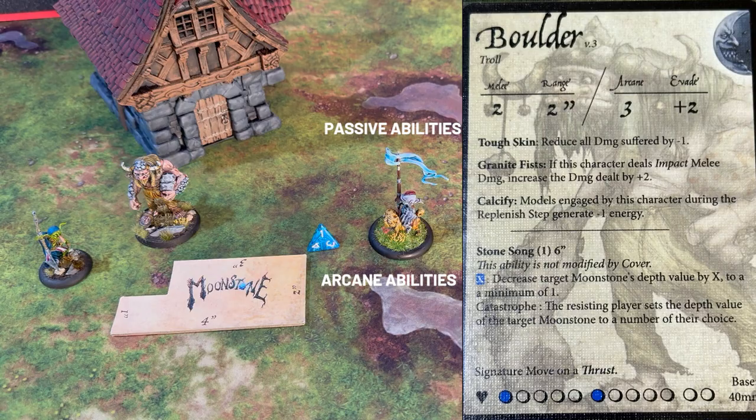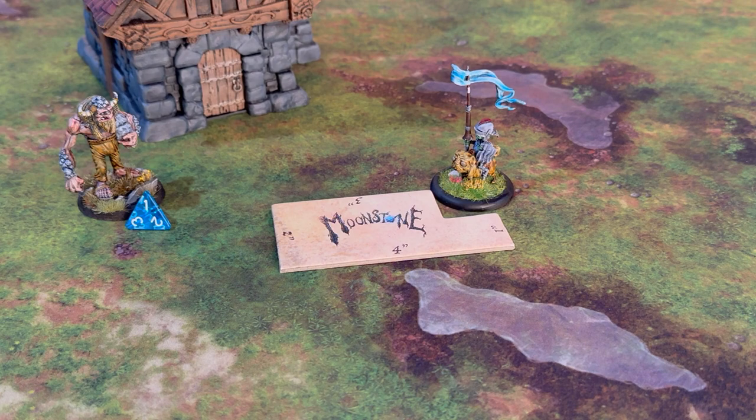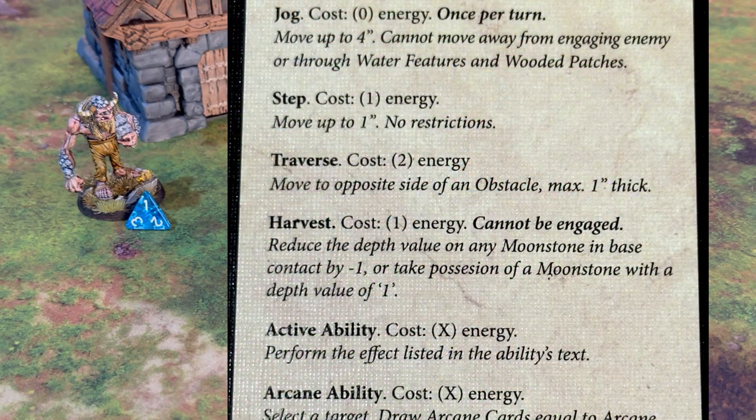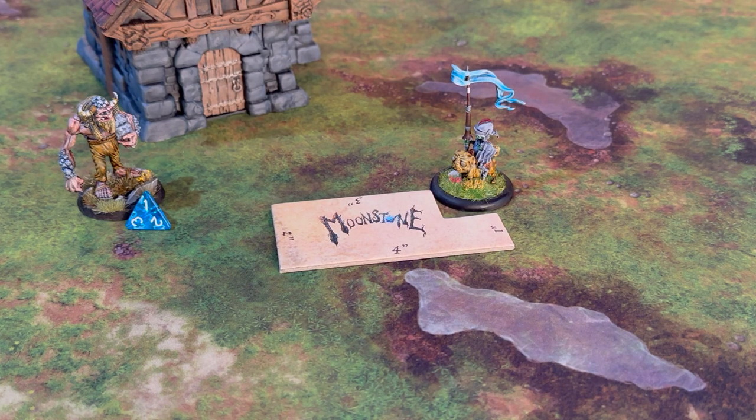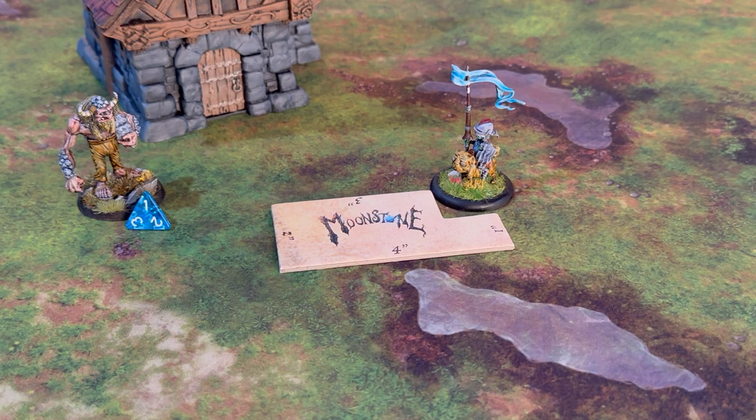In this example, we're going to talk about harvesting Moonstones. At the beginning of a game of Moonstone, when the stones are dropped, they will land on one of four sides. In this case, the die has landed on a one, which means that this Moonstone is at a depth of one — practically on the surface. Boulder moves up so his base is touching the Moonstone and will attempt to take a harvest action. A harvest action reduces the depth of the Moonstone you are touching by one. If the Moonstone is already at one, you pick it up off the ground. The only caveat is you may not be in the engagement range of another figure. In this case, Doug the Flatulate has a melee range of three, and the template is out there to three inches — Boulder is safe and able to pick up that Moonstone. That Moonstone will then be placed on Boulder's card, where it will remain for hopefully the rest of the game.